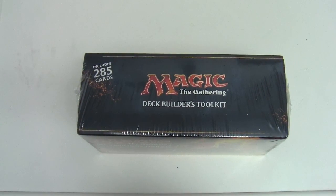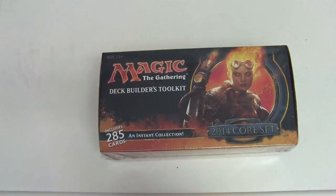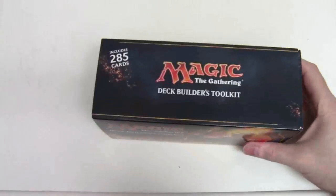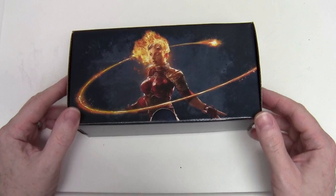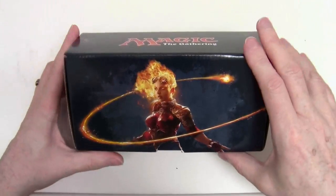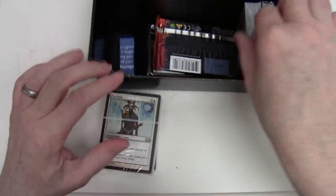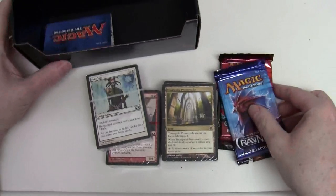So let's get this open and have a look inside. I think really these toolkits along with the fat packs are my favourite Magic products. As with the current 2014 stuff, Chandra is prominent in the artwork. Here's our box with the spacer so things don't move around. We have a number of different subdivisions this is split up into, and there's our packs which we'll crack in a moment.